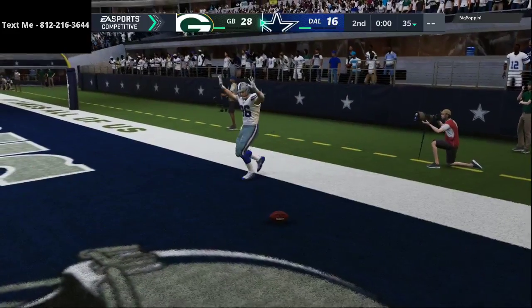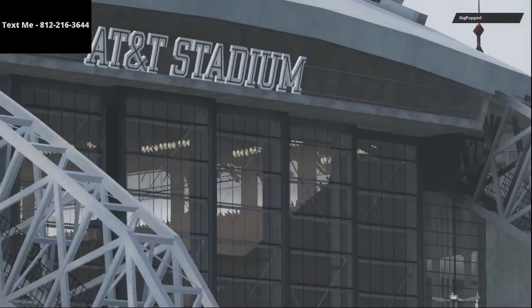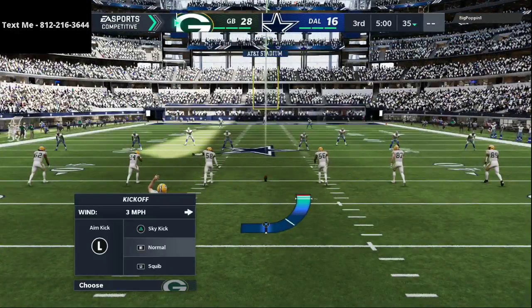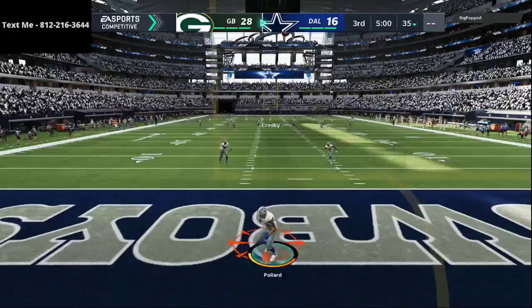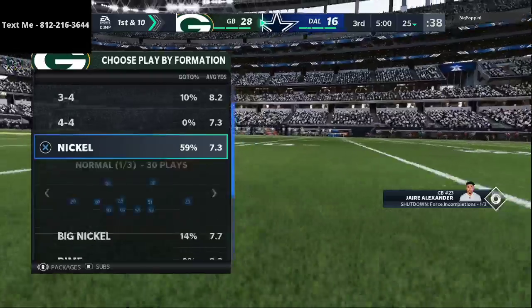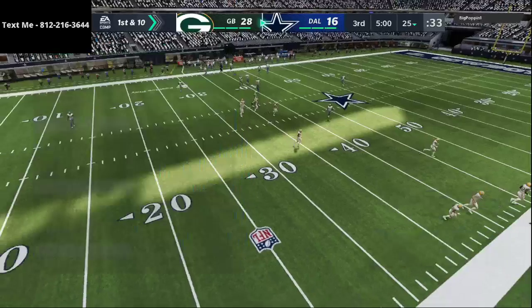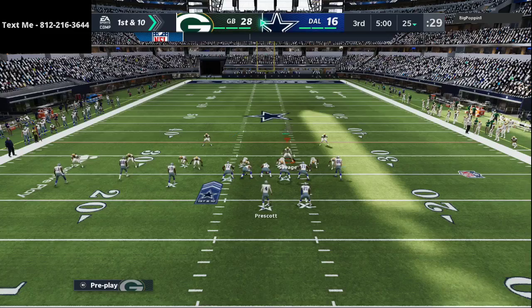I've got to back off a little and force him to run quick slants, drags, things underneath — not lob it up to Amari Cooper and pray, which has actually worked really well for him up to this point. Defensively, I'm going to get back into that 3-3-5. He might sit in this five wide a lot, so I'm going to switch down into this zone coverage look.